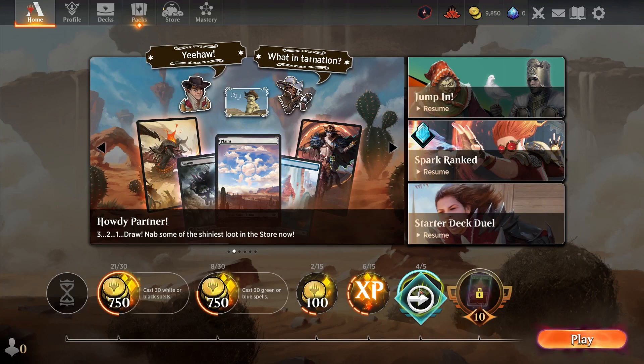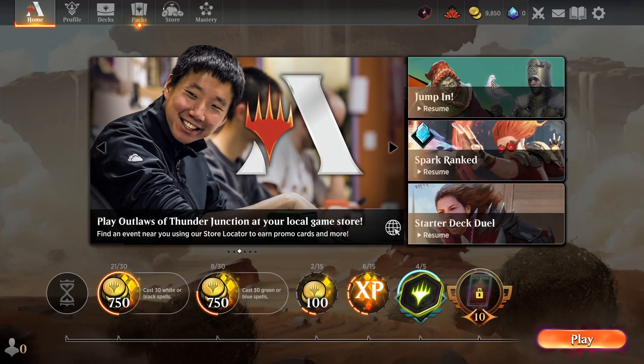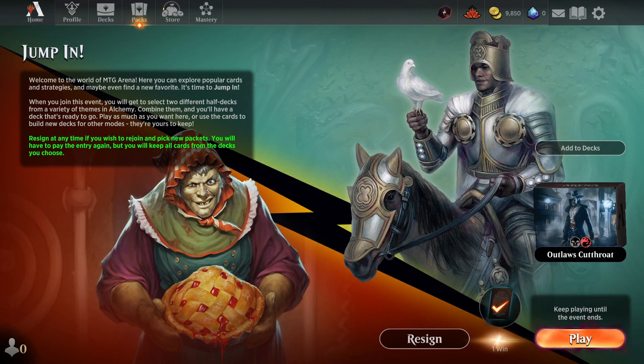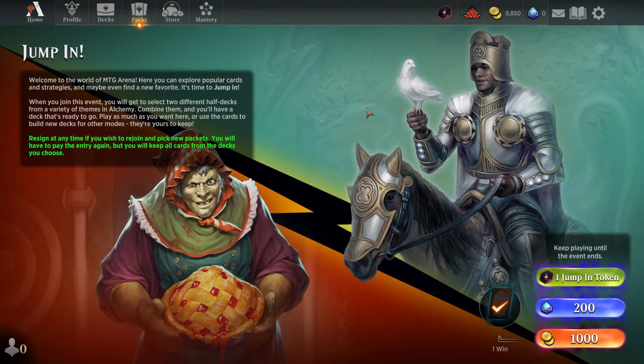After I finished the third game, it gave me two more tokens, and then the challenge — or what it wants me to do — is complete five jump-in events. I've now played my fourth game, and I'm about to do my fifth game, so I hit Resume here. I've already won with this deck, so I always want to try to get the one win. You get an Uncommon or better — like for one of them, it was upgraded to a rare — so that was quite nice. But after that, you can keep playing if you want. You won't get any more rewards in particular, so I'm just going to resign. And I need to also do five jump-in events.